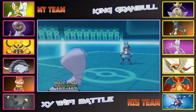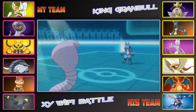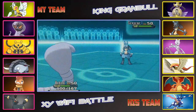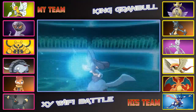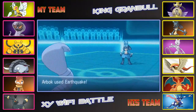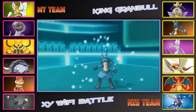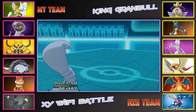I bring in Arbok first to get that Intimidate drop, and secondly because he carries Earthquake, which is super effective against Lucario. Lucario goes for a Flash Cannon, and we take that pretty nicely. Then he goes for an Aura Sphere — so it is a special Lucario, which I wasn't expecting. Look at this: we just eat up that Aura Sphere like it's nothing and go for the Earthquake. Arbok just took out a Lucario — you do not see that too often. Arbok has taken out Lucario, and that is amazing. I love Arbok.